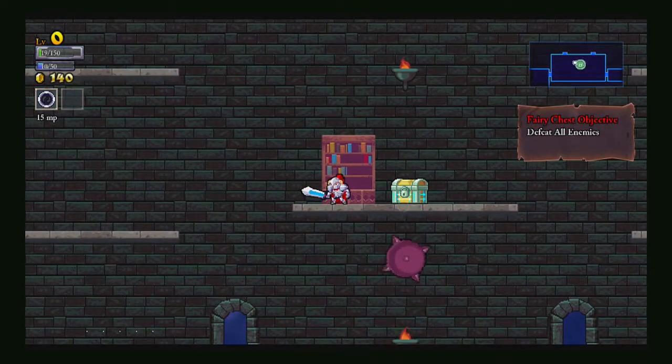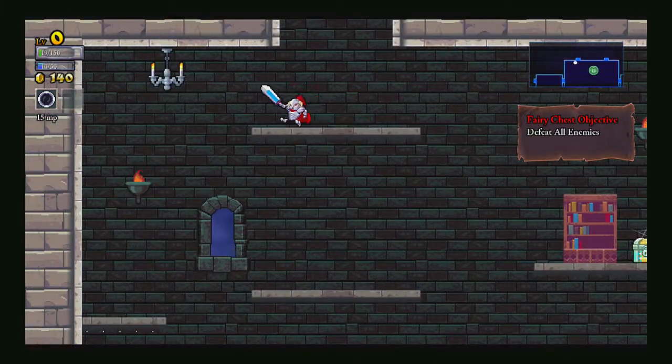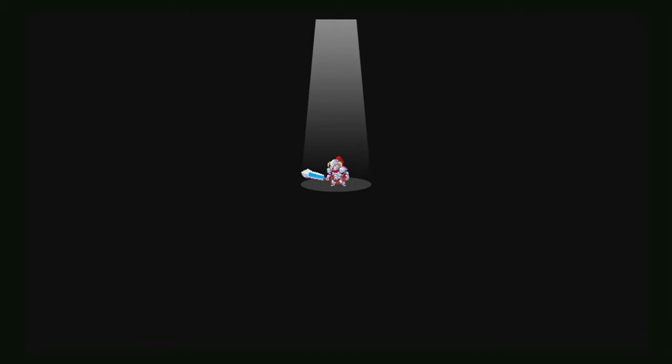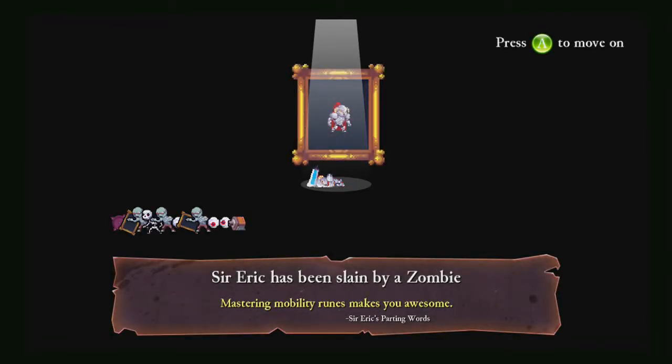It must be the chest I walk away. Can I kill you? You seem unkillable! Is that fair? I don't think so. Zombie! Sir Eric has been slain by a zombie! Mastering mobility runes makes you awesome! Sir Eric's parting words.